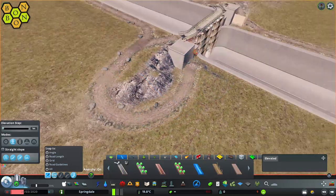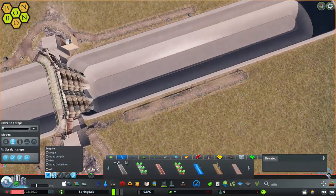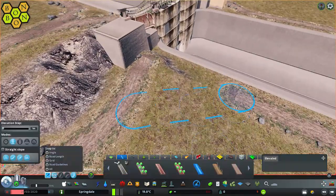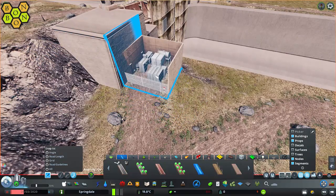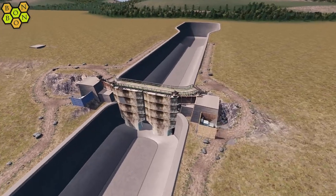Just bringing the footpath down so you can walk down to the towpath on the opposite side as well. Towpath — I didn't expect to be using that word today. We're going to clone the industrial unit across to the opposite side so we have one on either side. I think that looks pretty good.